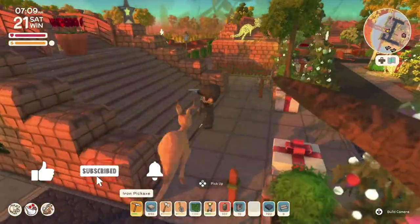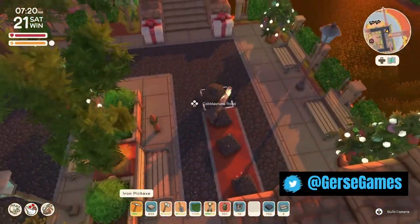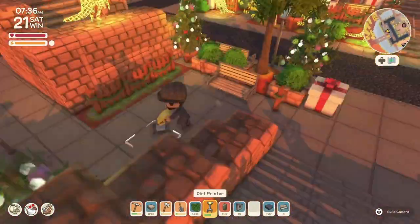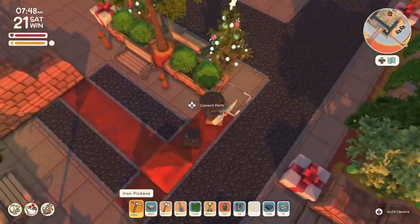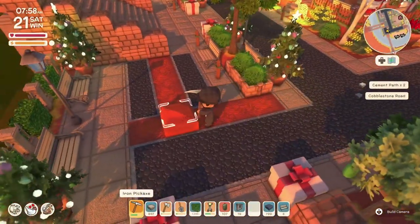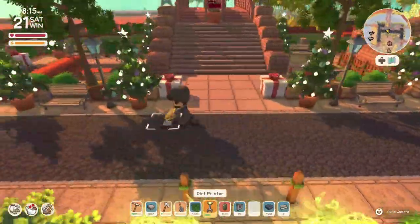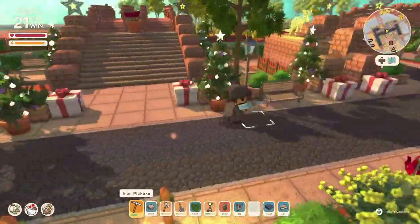Hello everyone, welcome back to the channel, this is Jersey. Today we are going to be working on the bridges — basically the structure. I have a lot of bridges especially coming out from my town hall, spreading out to the island going north, south, east, and west. They're all different levels, and when I first placed them I thought I had the best idea, but as we're improving things, the entrances don't look as good and the connections aren't the prettiest.